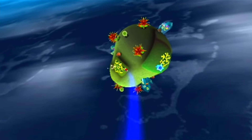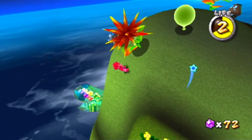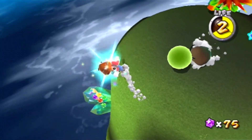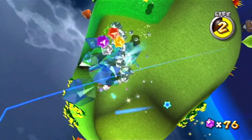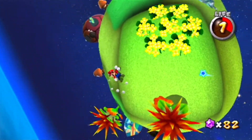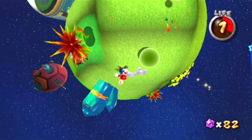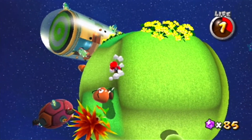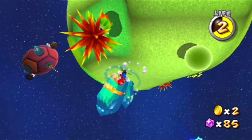Get rid of those big spikeys by smacking them with the green enemies. Is the Luma on this planet? I feel like I'm already good and can just move on. It's still weird getting used to moving around in this game, I'll be honest. Goomba — the safest enemy I could possibly challenge. Give me a coin, thank you. Let's get out of here.